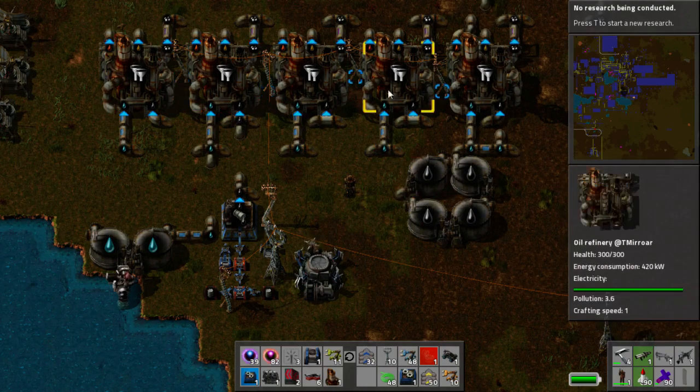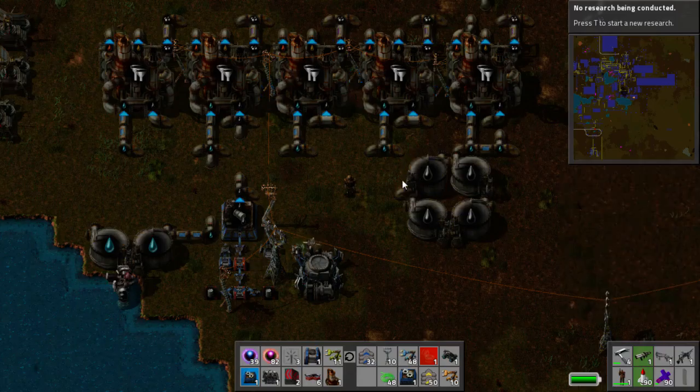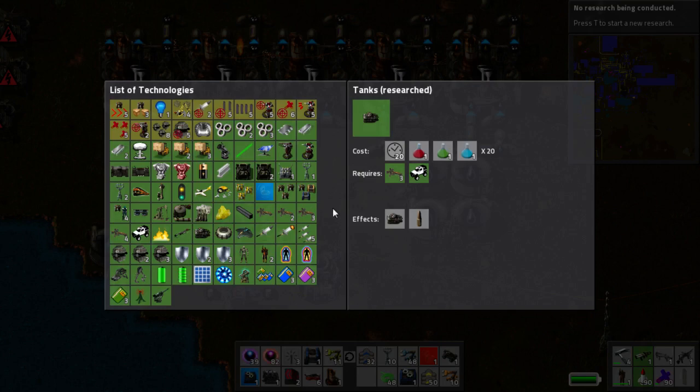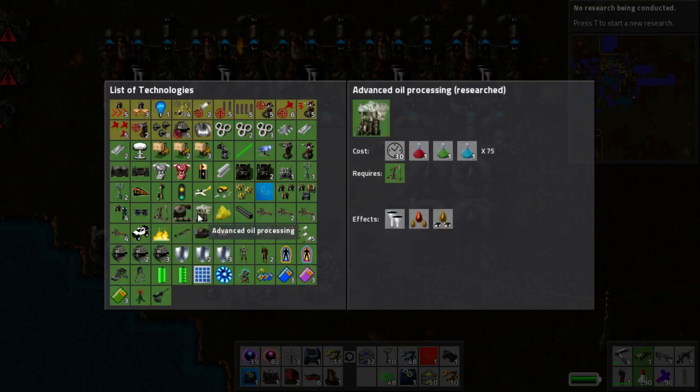In the game, we have oil. It's very important. It creates plastics, which is a part of red circuits. Red circuits go into blue science, which is, of course, very important, because that's a later game thing. I'm going to be talking about a blue science thing, and that is advanced oil processing, which introduces a few different things. And I'm going to be talking about cracking with kind of this in mind.